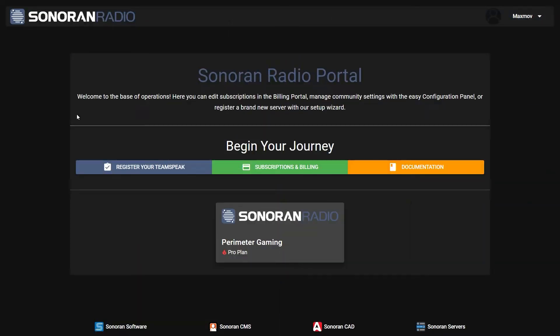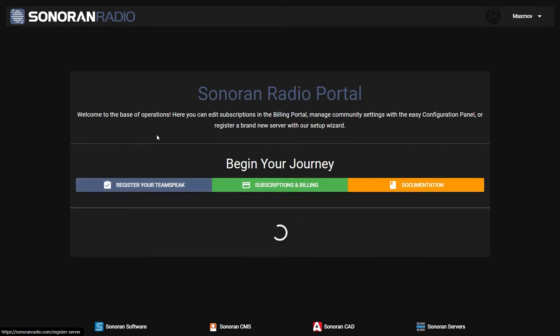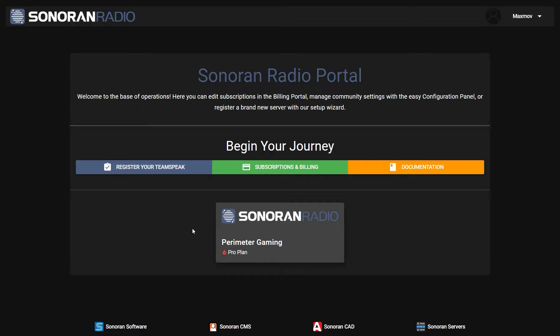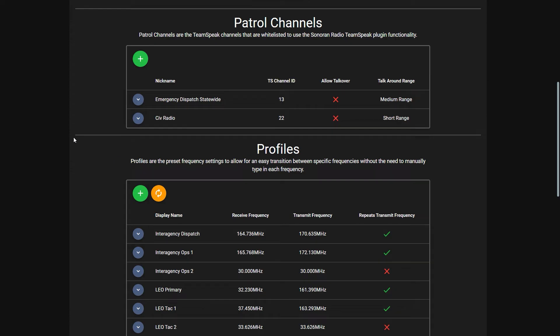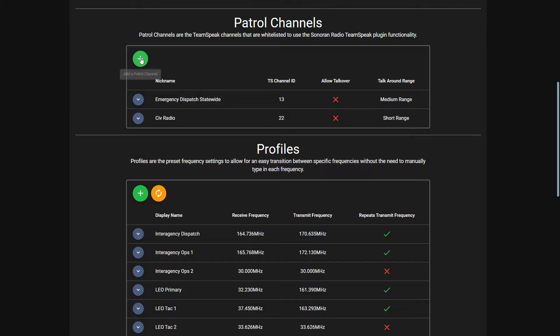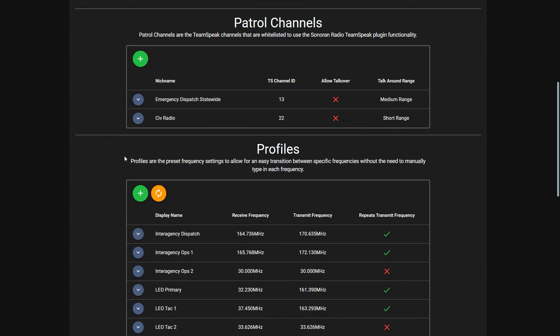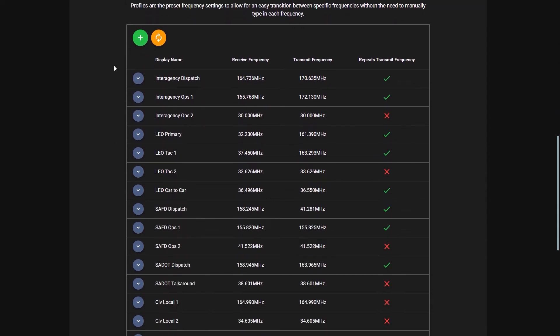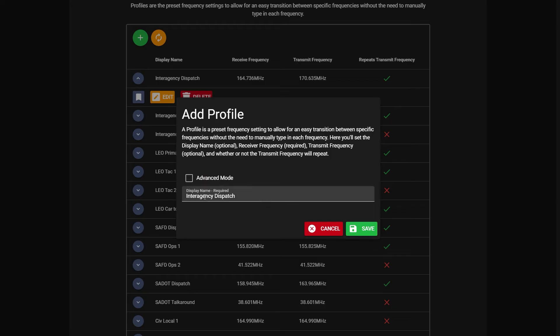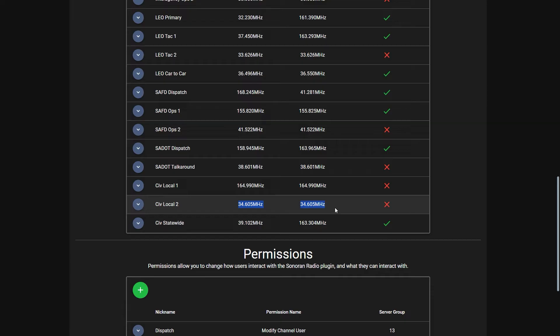Let's get into the nitty-gritty of server work. This is assuming you already have a TeamSpeak server set up, configured correctly, and you have an account registered with whatever plan you would like. Go into your server that you create and you will see this information. We talked about patrol channels earlier — these are the physical channels that your members sit in on TeamSpeak. You need to make sure the channel ID is in there; just hit that add button and put the information in for your TeamSpeak. Down here in profiles, these are actually your channels in-game. Basically you sit in a TeamSpeak channel and then you sit in in-game channels. Some of these are the same — those are the car-to-car, non-repeated channels. So if you want local traffic only that's not reliant on the towers, this is what you set up. You just need to make sure the numbers change.